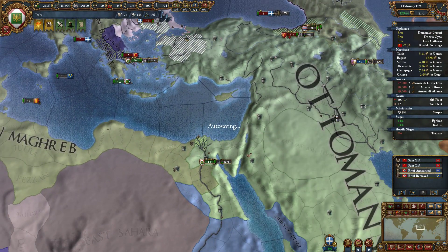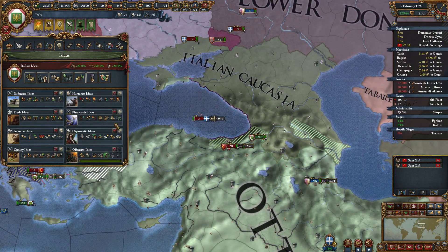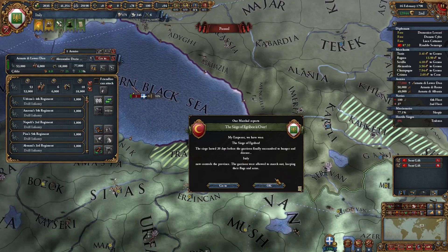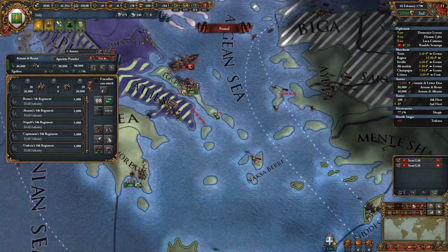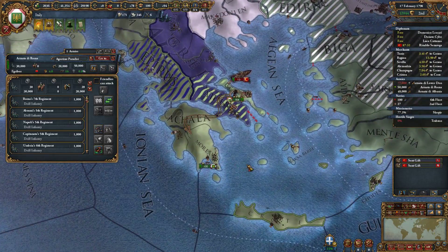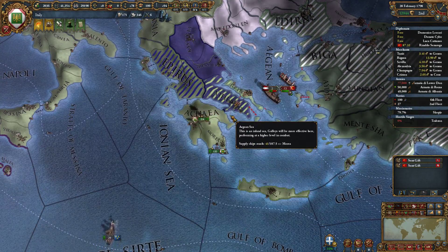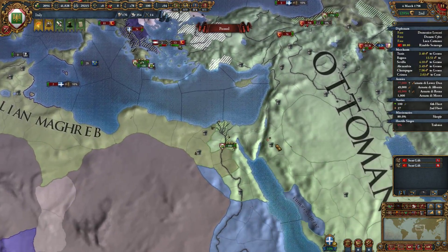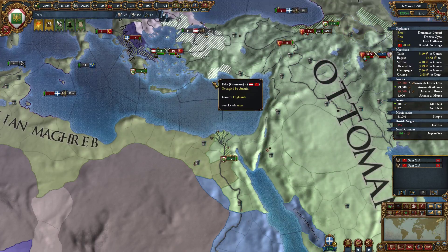We're about to take some land in Egypt. Another idea group — the siege ability is going to be really nice. We just won Negropont. Okay, so we just took Negropont. Naxos — do we need Naxos? No forts up here. Let's move this army into North Africa. We just took Cairo. There's a fort down here — let's go ahead and take that. It's a level 4, real quick siege.